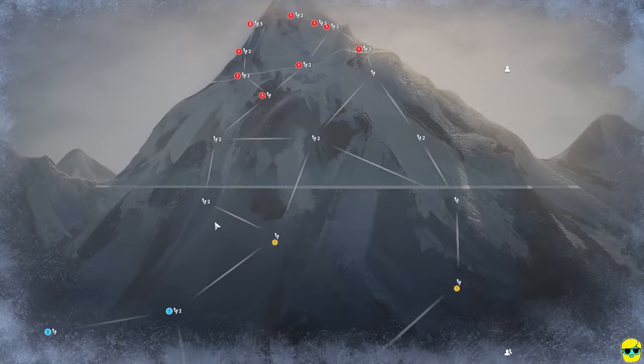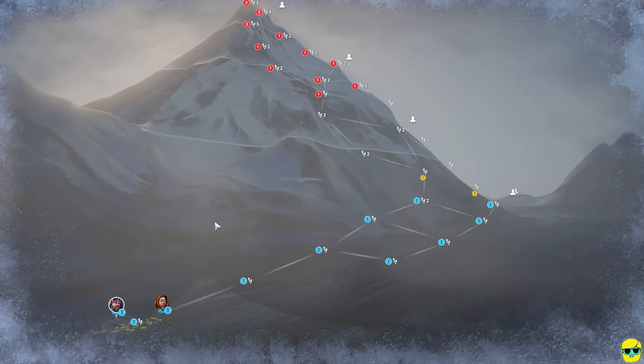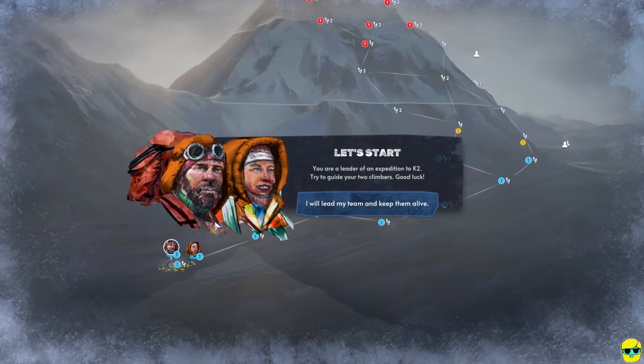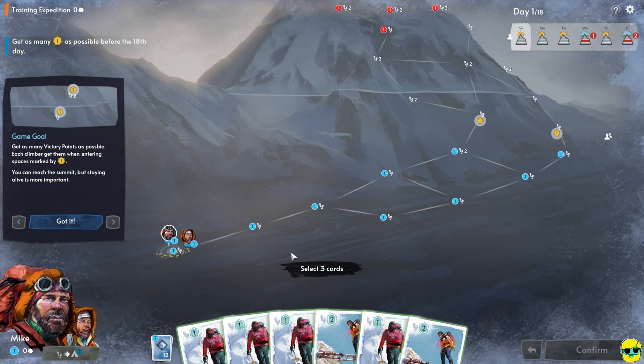The path up the mountain looks very much like a roguelike decision-making path, like Slay the Spire or Darkest Dungeon 2 — we've got to make decisions on which way to go based on our deck and resources. You are a leader of an expedition to K2. The game goal: get as many victory points as possible. Each climber can get them when entering spaces marked with the yellow symbol with a number. You can reach the summit, but staying alive is more important.